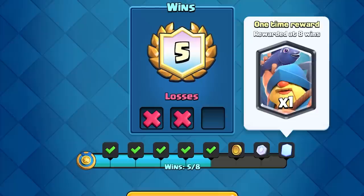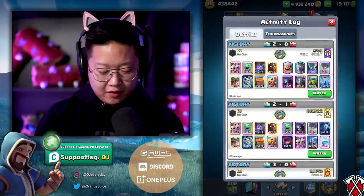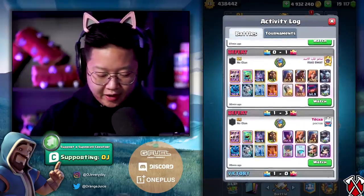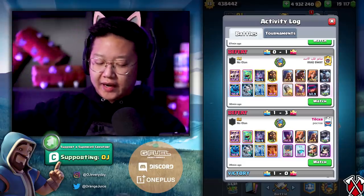So about this challenge — you only need eight wins and you get a legendary from there. That's pretty juicy. We're two losses in, but here's why: we were kind of messing around with some decks here and there. I tried triple dragon, I tried quad dragon on my other account, and that didn't quite work out.